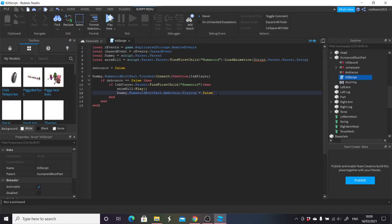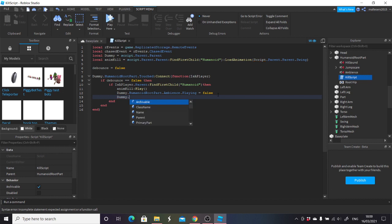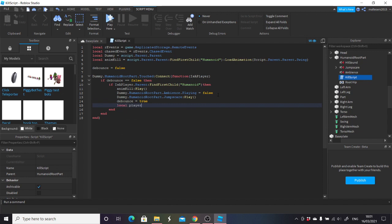Now that I've muted my Discord it should be a little bit better. We're going to go after this, then run the next name dummy again — dot humanoid root part dot jumpscare — this one is going to play the sound, colon play, two brackets to make sure it's going to play. Then you go on to next name, and you can do debounce equals true. Then local player is game dot players get player from character — open brackets — is a player dot parent.